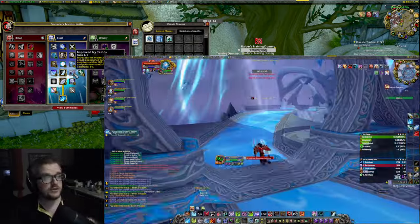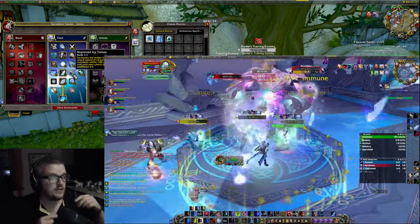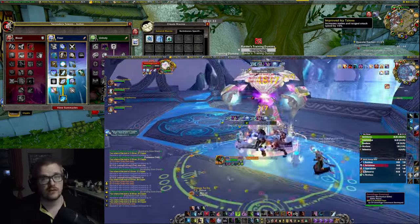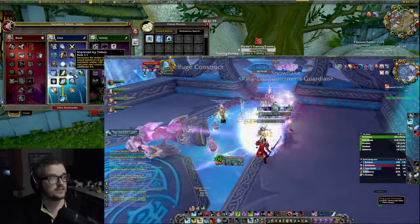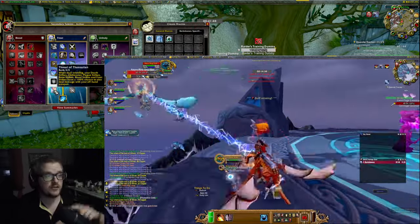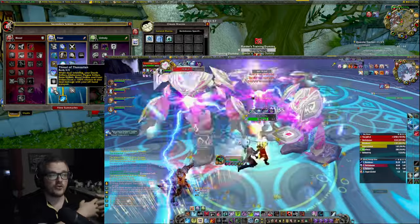With this build you're also increasing the attack speed in both melee and ranged for your party, and your own attack speed by an additional 5%, so technically you have 15%. And if you're playing dual wield, you also get this talent: while dual wielding, your Death Strike, Obliterate, Plague Strike, Rune Strike, Blood Strike, and Frost Strike all have a 100% chance to also deal damage from your offhand weapon. That's very nice.